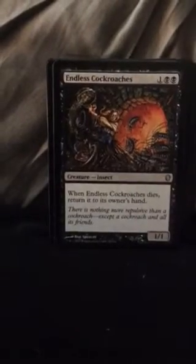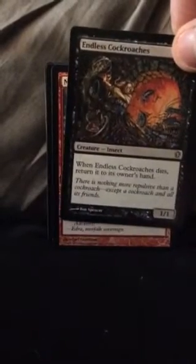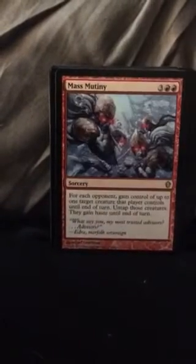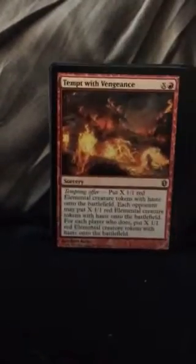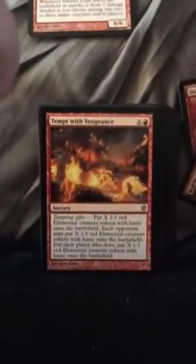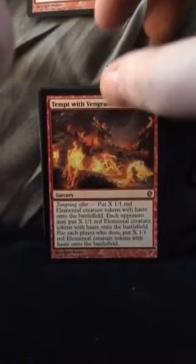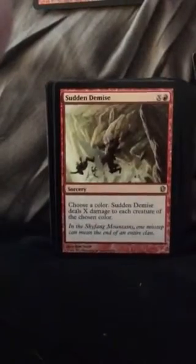Sacrifice a creature, destroy target non-black creature — I would sideboard this just in case your opponent isn't playing heavy black, because that card's really useless otherwise. Endless Cockroach — when it dies, return it to its owner's hand — 3 mana. Mass Mutiny. I like the Cockroach card because it comes back every turn, so you can sacrifice that card over and over. This next card has a wall of text — just keep it in there.